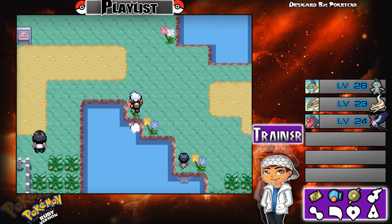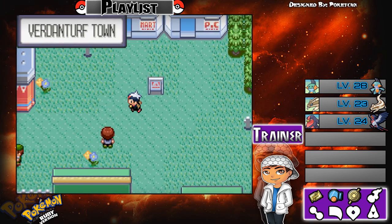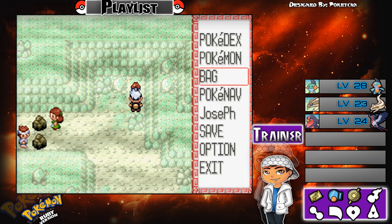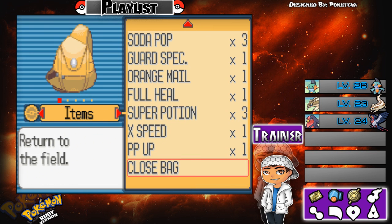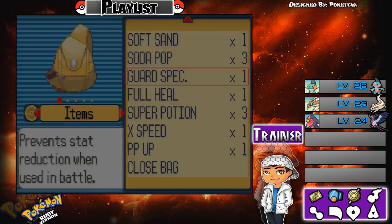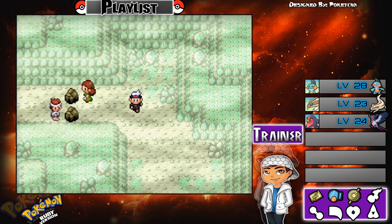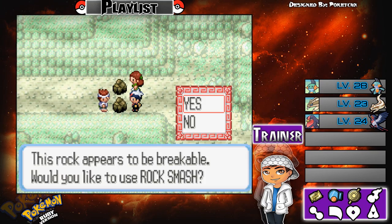There's no need to teach it Cut yet — maybe later in the game. Here's the Max Repel. Let's grab it and then smash this rock so this couple can finally meet.